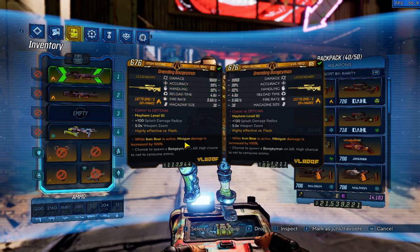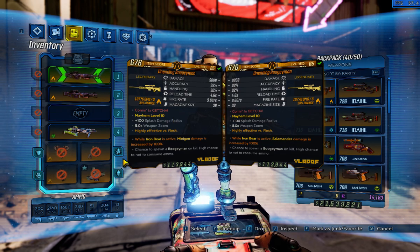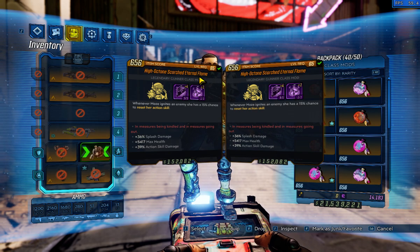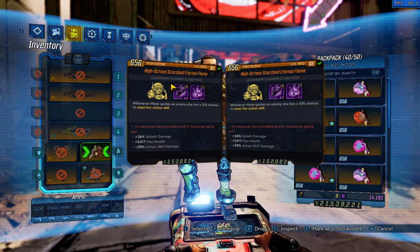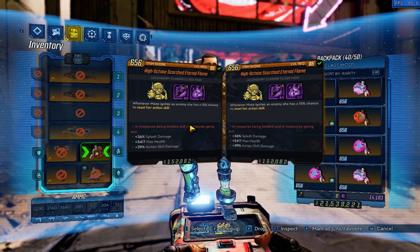I have here a Boogeyman with a minigun anoint. The Boogeyman is a good choice because it has a high dot chance for that ignite, since we're going to be using the Eternal Flame. You can use different class mods and get super high duration — you might not feel like you need to play them, which is cool — but I like using this class mod a lot. We have four in Really Big Guns for a lot of damage, and then one in the capstone skill.